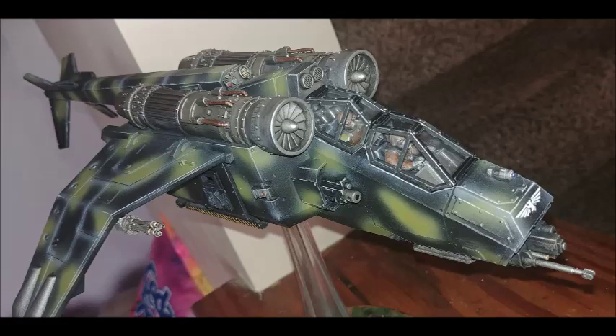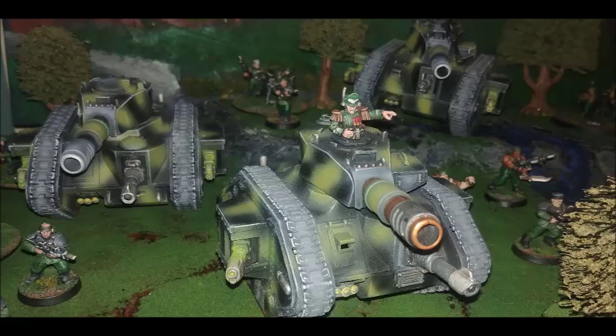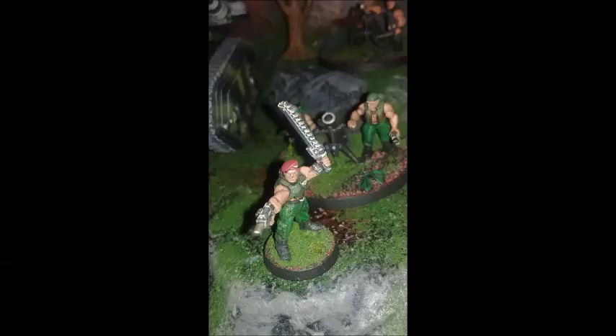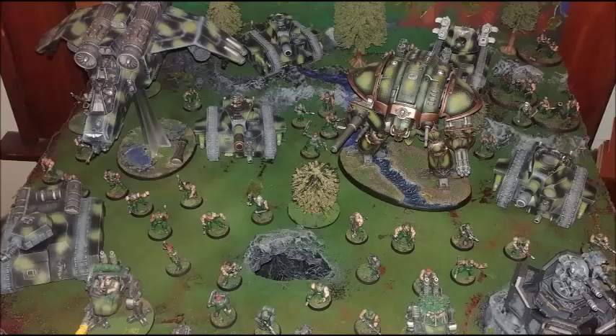They don't have any other unique orders. They've got the regimental trait and the Burn Them Out order. They do have unique units — two unique characters. You've got Colonel Ironhand Straken, who is an additional company commander-like model, which means Catachans can get three company commanders plus Straken via the rule of three. So you sort of get to circumvent the rule of three.